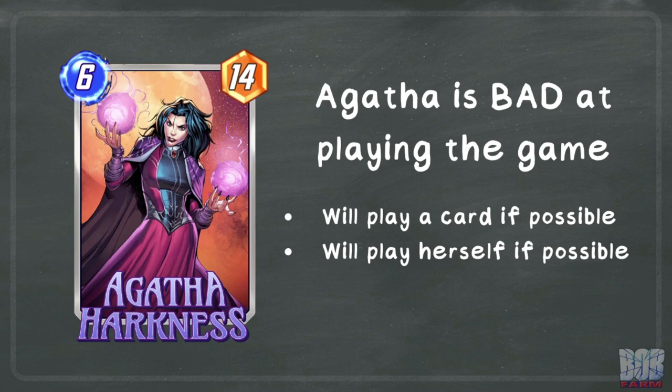Now the con: Agatha is bad at playing the game. Anyone who has experienced the super rare Ego location knows how good the AI is at playing our decks. Like Ego, Agatha will play a card if possible and won't just pass the turn. One unique thing about Agatha is she will play herself onto the board given the opportunity. Also, if she is no longer in your hand, she stops playing the game for you.